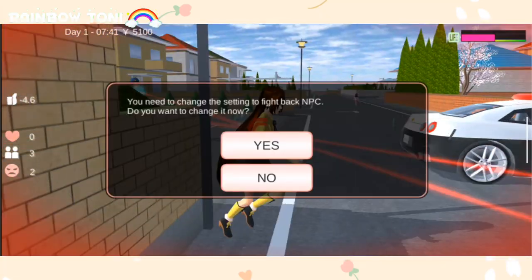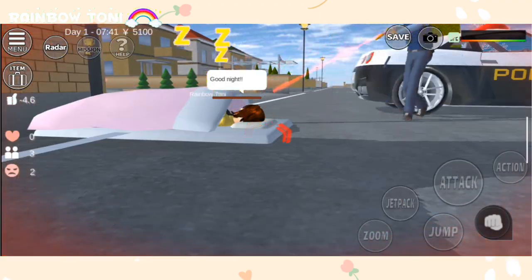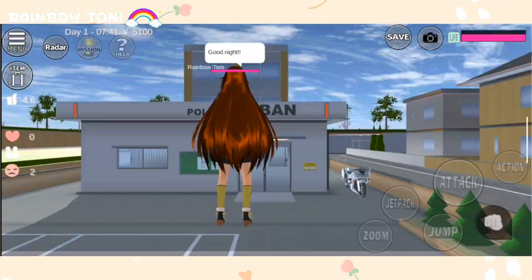You need to change the setting to 'fight back NPC.' A prompt will ask: do you want to change it now — yes or no. You just click yes, and after that you can attack any NPCs you want.